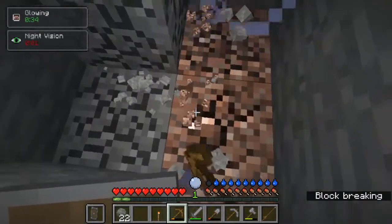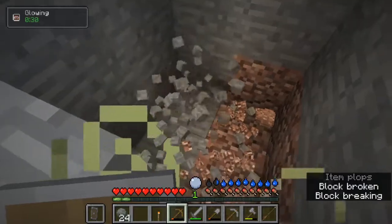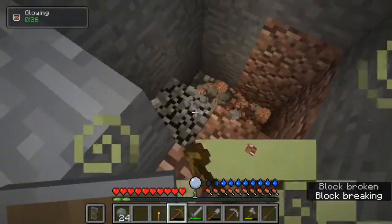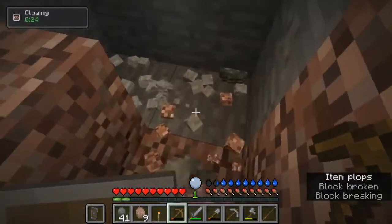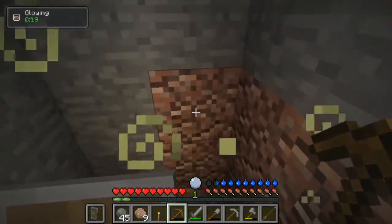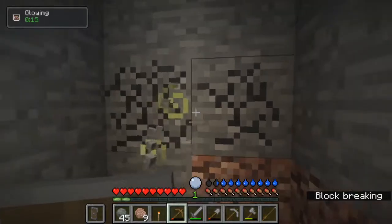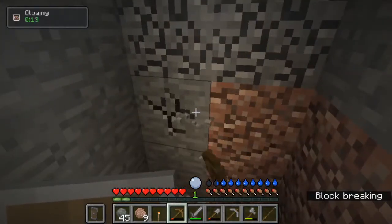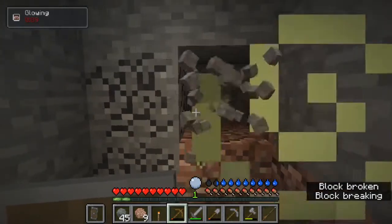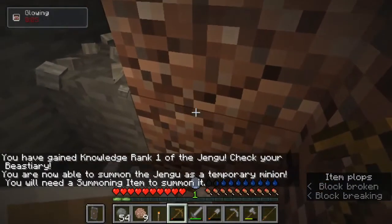It is actually pretty nice to have this feature. You can weaken some blocks and then all you have to do is hover above those and mine them very quickly all at once. Like these blocks here — I can weaken them and they will save their weakened status for a pretty long time. Then you can hit those and farm them very quickly.